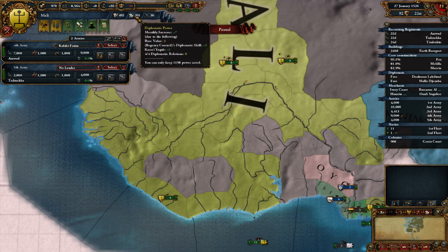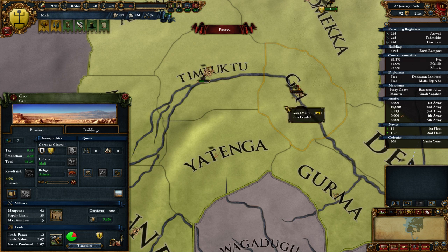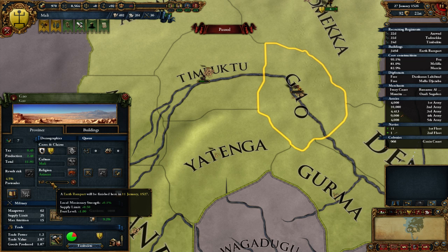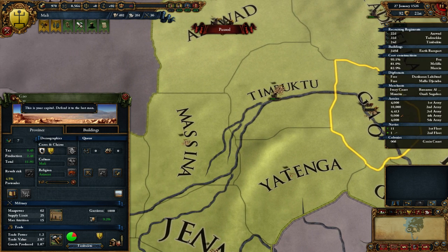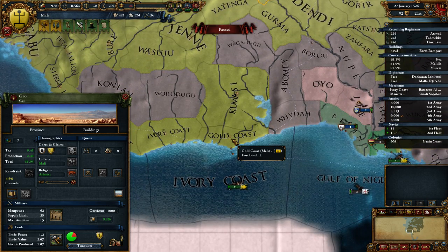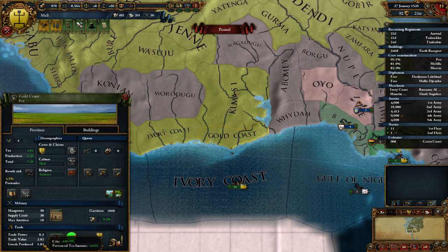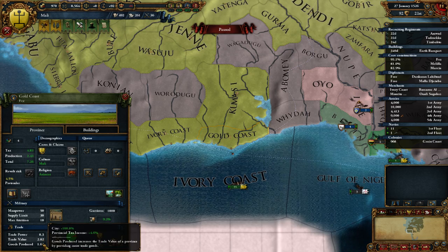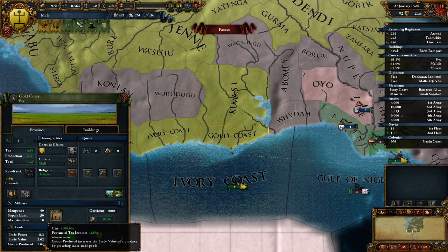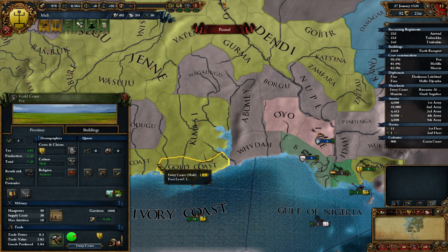A couple things I wanted to do since the last episode. Our capital is here in Gao, and that seems kind of lame to me. We're gonna get an Earth Rampart. Our capital's trade power is 1.2, trade value 2.07, which isn't that great. But this location has trade power 8.3, trade value 2.02. The goods produced aren't amazing, but it's still pretty good. I think this should be our capital.